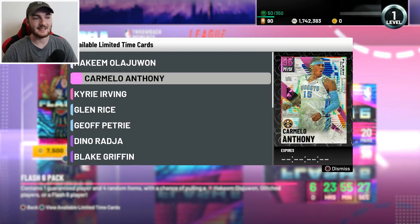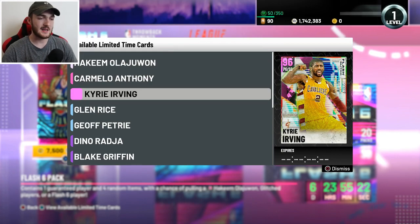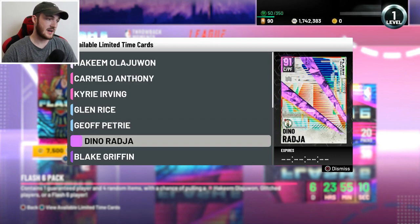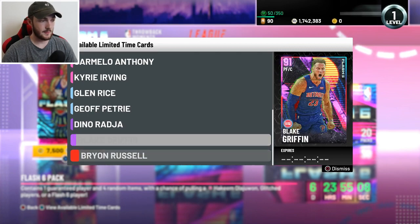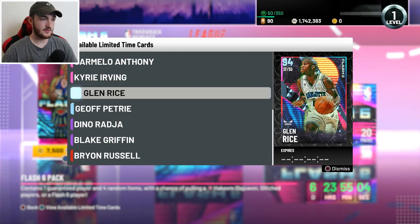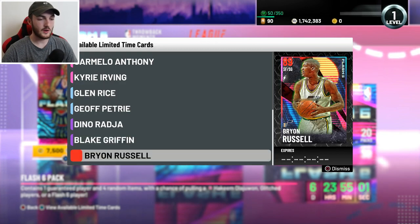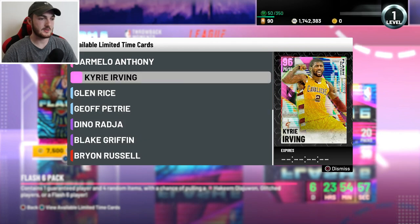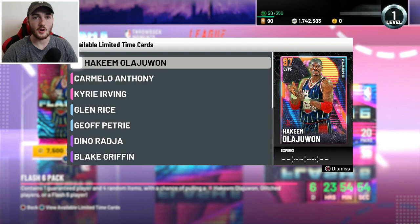We've got a Pink Diamond glitched Carmelo Anthony — I don't know why he's glitched, does he have defense maybe? Pink Diamond Kyrie Irving apparently only has a 75 driving dunk, so I don't know why he's glitched either. But still, it is a Pink Diamond Kyrie. There's also a couple of Diamond cards and some Amethyst cards for the budget ballers. This Byron Russell is an Evo card, which is pretty dope. But these are the three cards that I'm worried about.